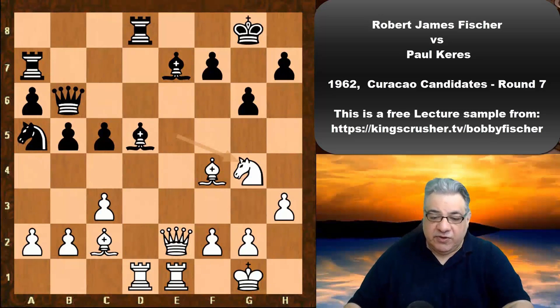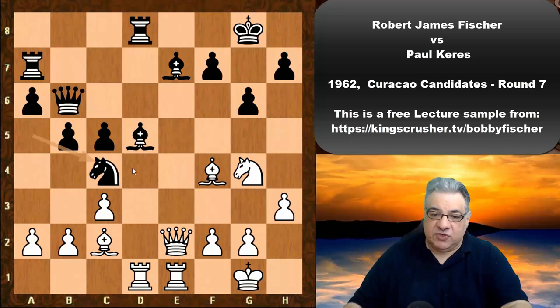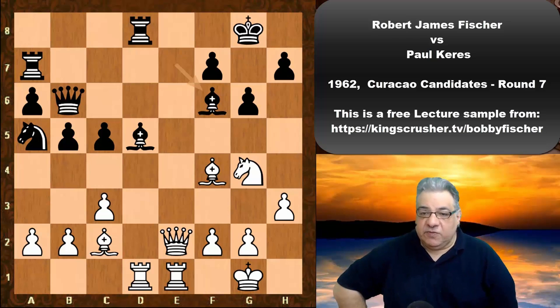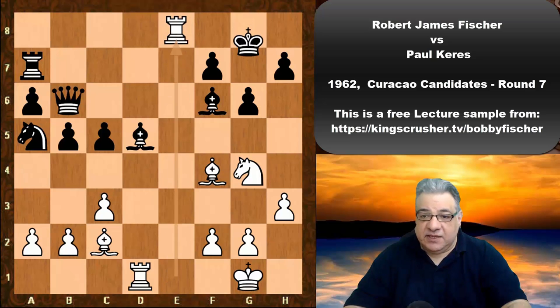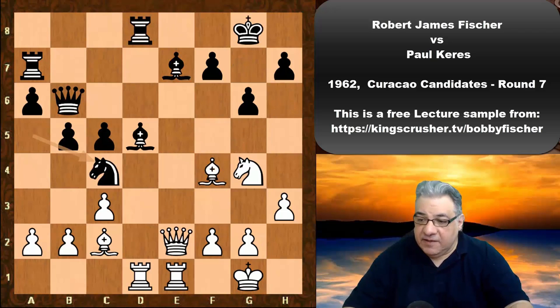The move g6 was prompted because threats like Qh5 are worrying, but g6 weakens the dark squares. Now Ng4 starts to create concrete threats like Qe5 and Nh6+, with the queen crashing to h8 mating. We have Nc4 controlling e5. Tactically, if Bf6 — can you see what white could play? Pause for five seconds. The answer is Qe8+, Rxe8, Rxe8, and Bh6 checkmate. Black has to be super careful.